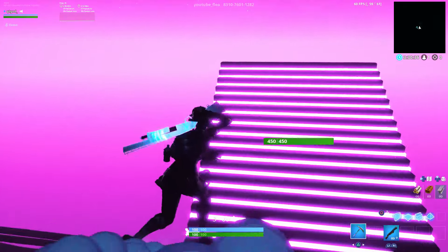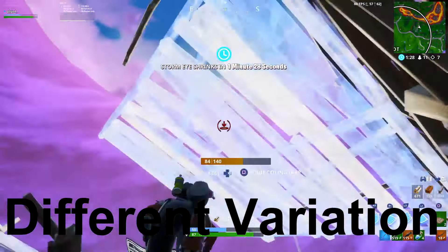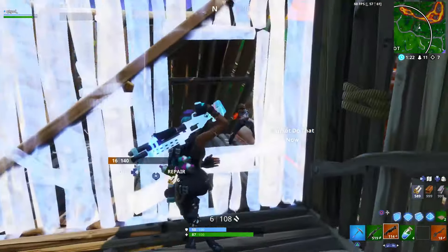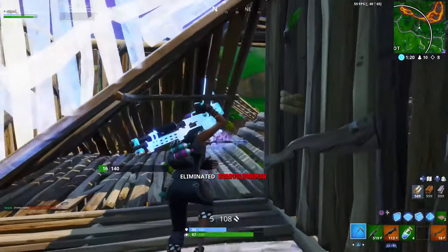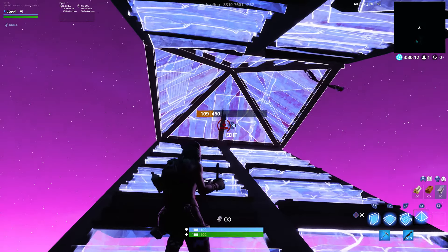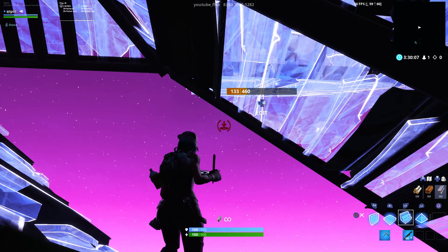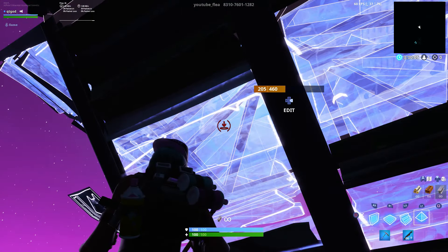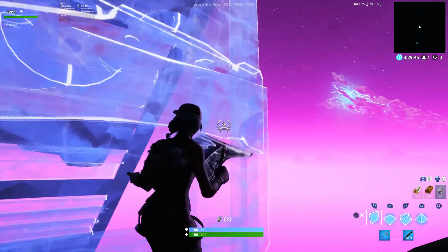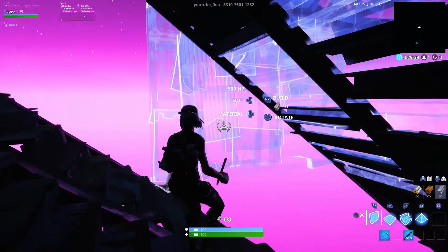I'll quickly show you the retake — not sure if it's going to be in a public match or in a 1v1. When you're in the fight, you want to be in a double ramp. Put a pyramid on top of that and put a pyramid behind it. You want to put a ramp connected to the pyramid you previously placed. Then as you jump, you're going to be placing a floor, two walls, and a ramp.